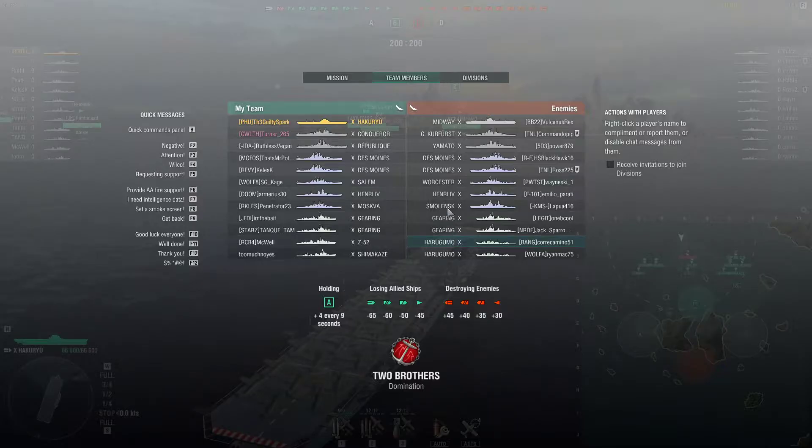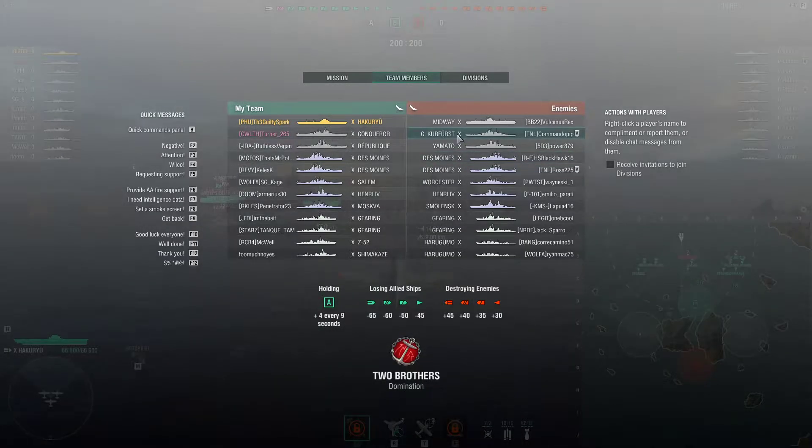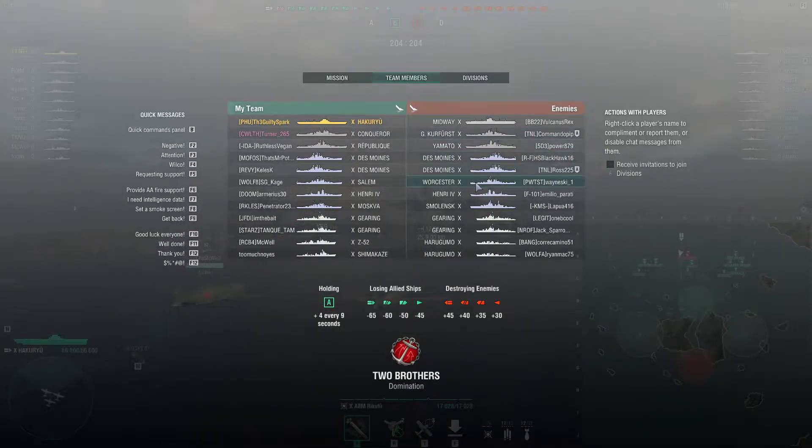As I launch rocket planes, the enemy has GK and Yamato - two citadelable battleships, that's nice. And then Des Moines, Des Moines, Henry, Smolensk - pretty annoying, all of them are pretty strong AA boats. The Henry is the most susceptible, and even then he's pretty durable.